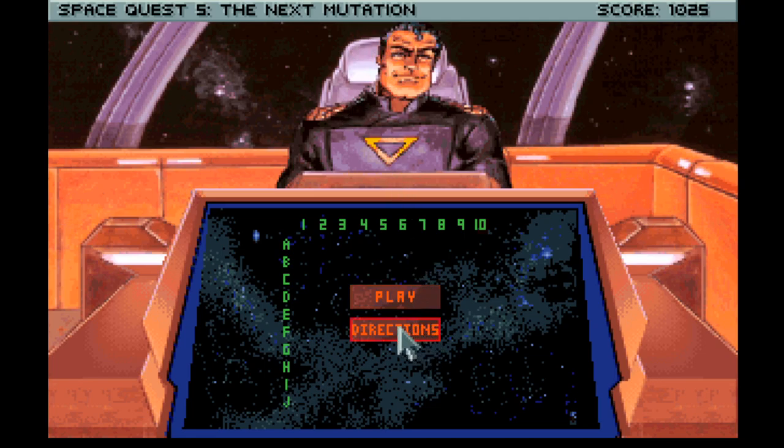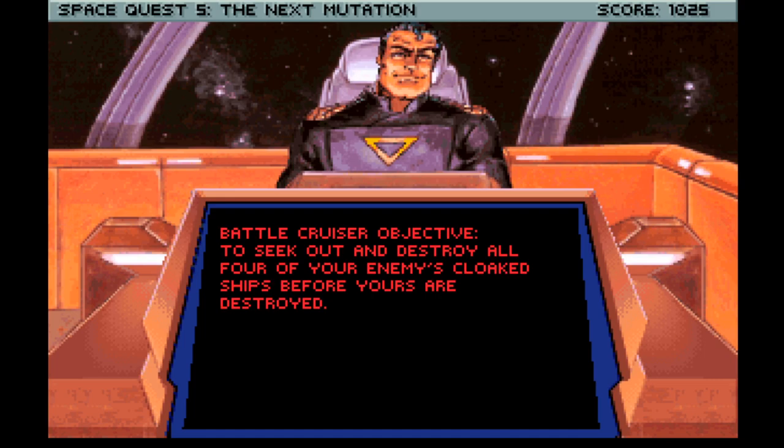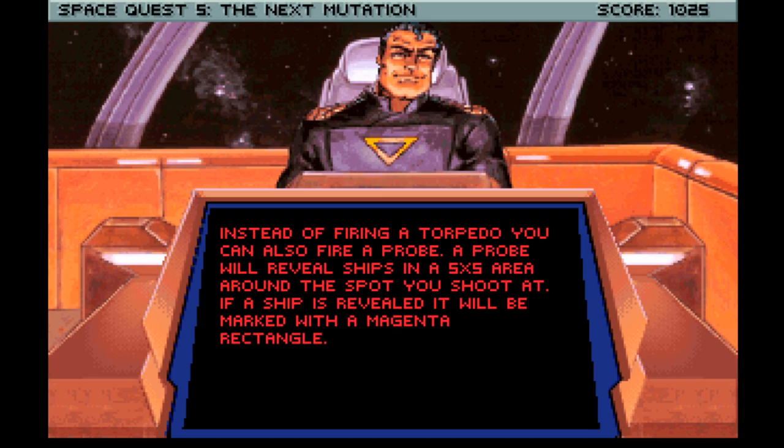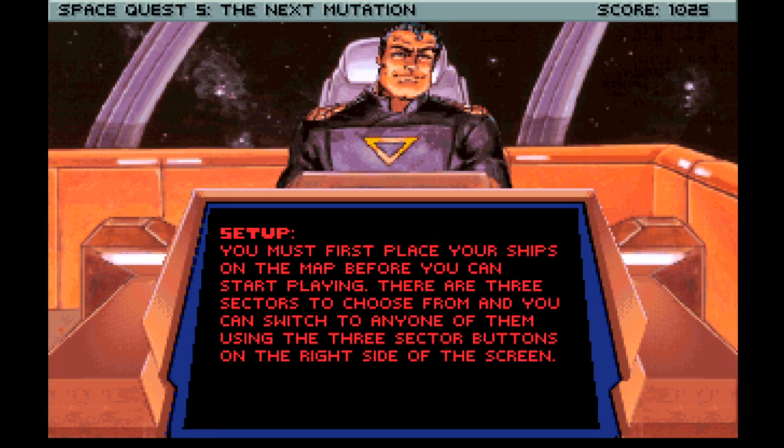Let's check the directions. Battle Cruiser objective: seek out and destroy all four of your enemy's cloaked ships before yours are destroyed. Each player will take turns firing either a proton torpedo or a probe. When a ship is hit, that section of the ship is destroyed and a red marker is placed on the sector map. If a shot misses, a green marker is placed. Instead of firing a torpedo, you can also fire a probe - a probe will reveal ships in a five by five area around the spot you shoot at. If a ship is revealed it will be marked with a magenta triangle.